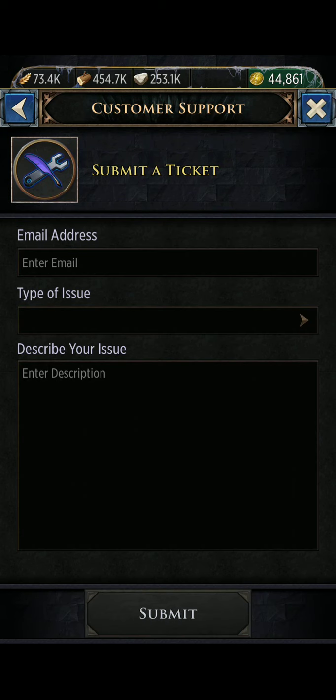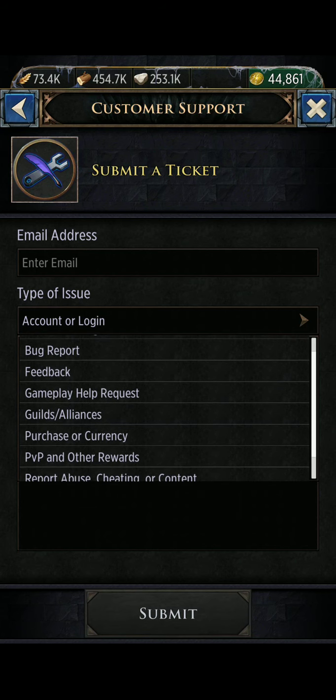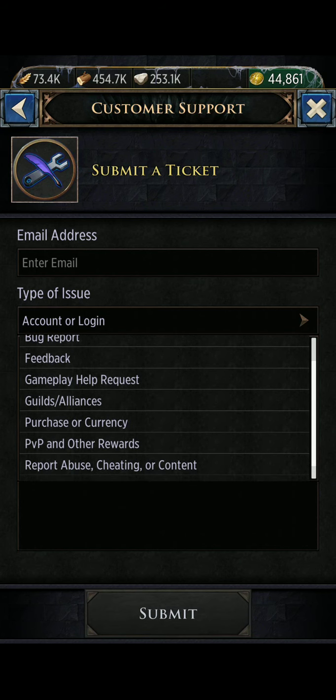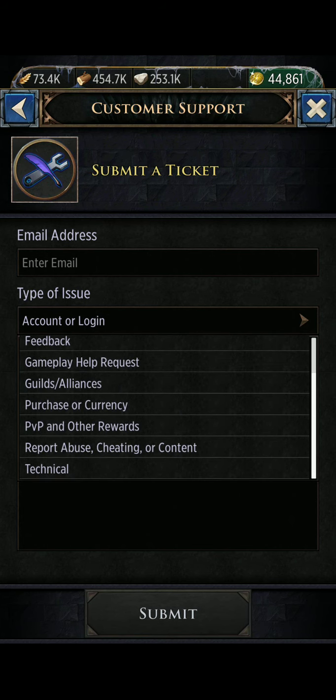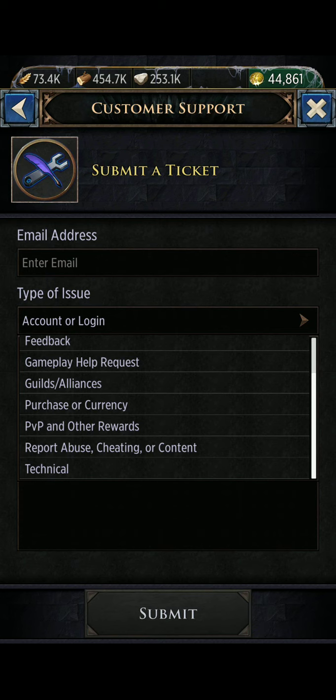When you go to submit a ticket, you can put in the type of issue that you're having. It can be everything from your account or login, bug reports, feedback, general game theme feedback, gameplay help requests, information about alliances, purchases, event rewards, technical issues — whatever you want to report, you can submit a ticket on it.